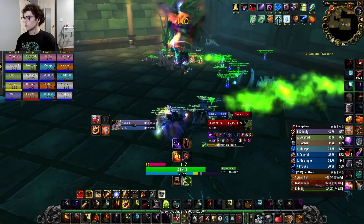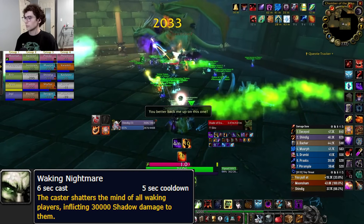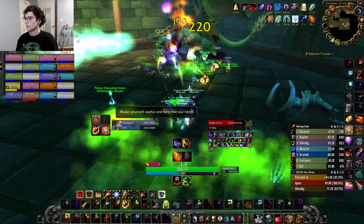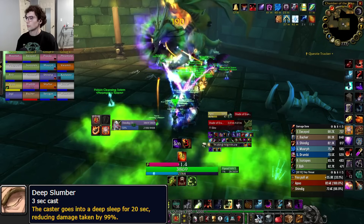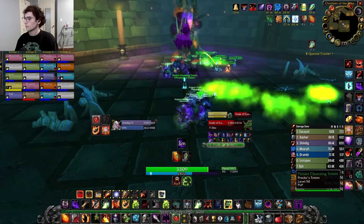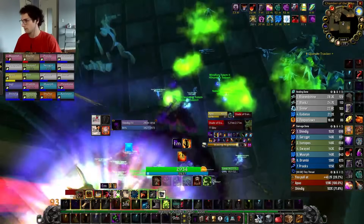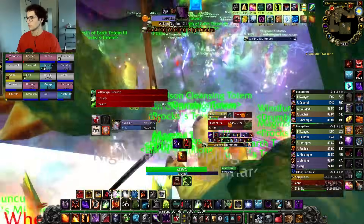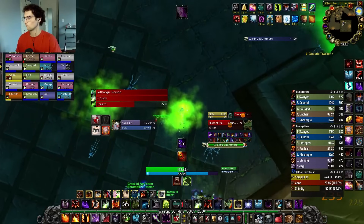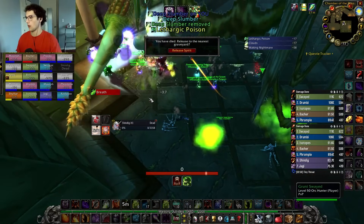Good cloud placement is important for the boss's next mechanic, Waking Nightmare. This ability is cast once a minute and deals 30,000 damage to every player in the raid. The only way to survive is by running into one of these clouds, which stuns you for 15 seconds and reduces all damage taken by 99%. Once the cast goes off, it removes the debuff and you resume the fight. Note that clouds have a finite life and may despawn. The damage appears to be snapshot at the moment the boss finishes its cast — so if you run into the cloud after the cast finishes but before the projectile reaches you, you take the full damage.